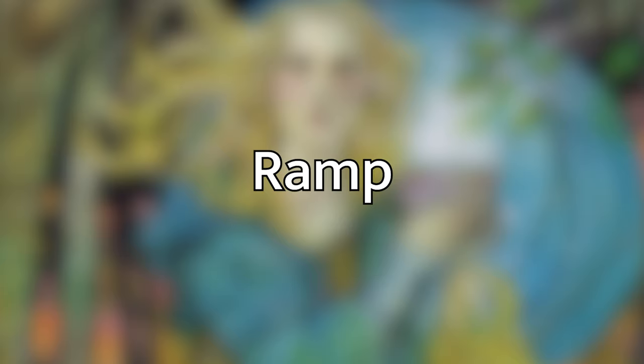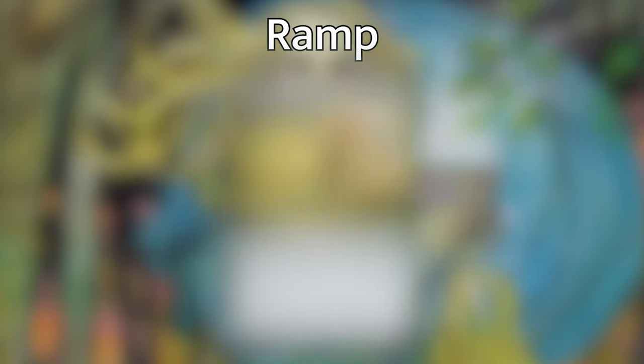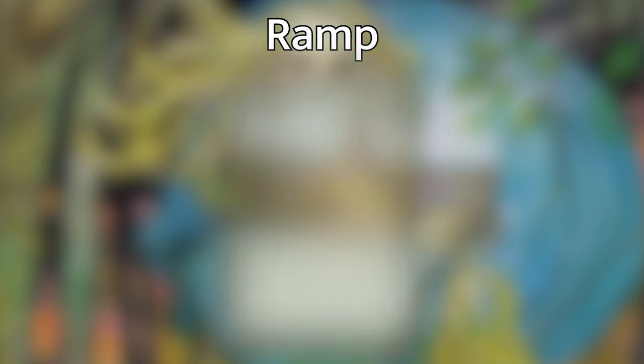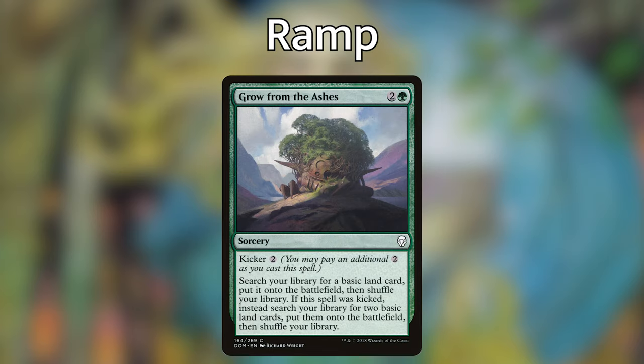Let's go over our ramp package. I'm playing roughly 19 to 20 ramp spells, which is about double what I'd put in a normal deck because this deck really wants to get a lot of lands out. For ramp instants and sorceries: Circuitous Route gets us any combination of two gates and/or basic lands into play. Cultivate gets us a basic land to the field and to our hand. Farseek gets any land besides a forest into play. Nature's Lore gets a forest into play. Rampant Growth gets any basic land into play. Skyshroud Claim gets us two forests — we have to sacrifice a land, but we get two into play untapped at instant speed. And Growth from the Ashes is basically a Cultivate until we pay the extra two mana to kick it, getting two basic lands into play untapped.